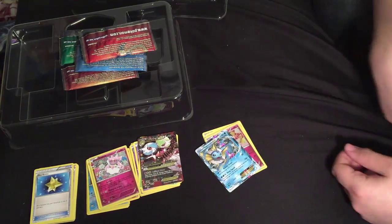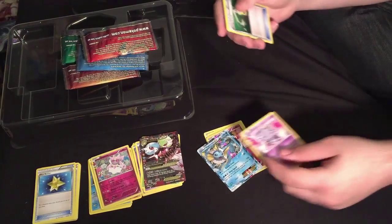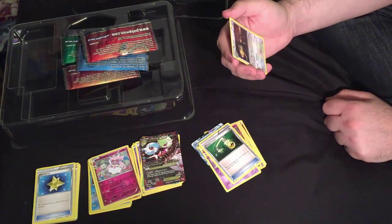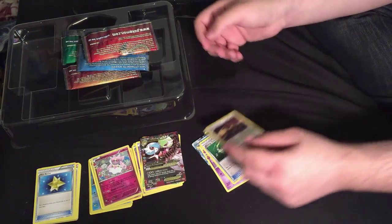I pulled Vaporeon EX! Bubble Drain — heal 30 damage from this Pokemon. And Deep Squall: this attack does 130 damage minus 10 damage for each damage counter on this Pokemon. That's okay. Espeon. Energy Switch — move a basic energy from one of your Pokemon to another of your Pokemon. I can do that easily with Aromatisse, so that's not necessary for me.